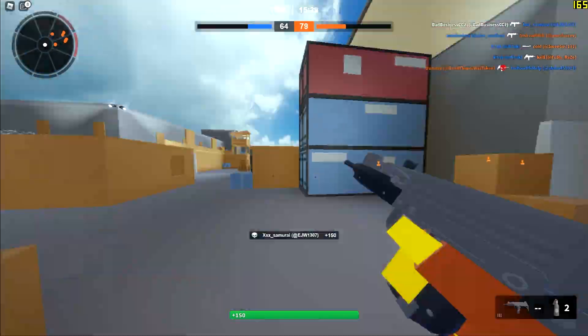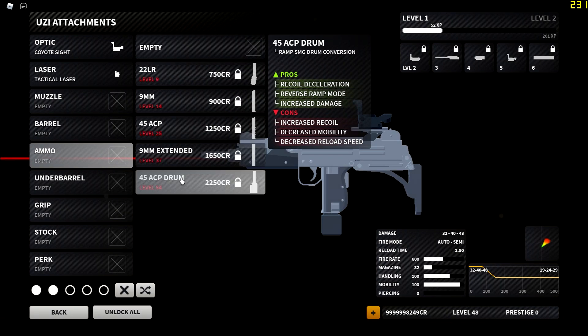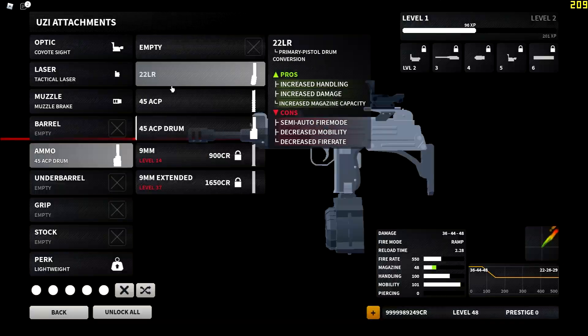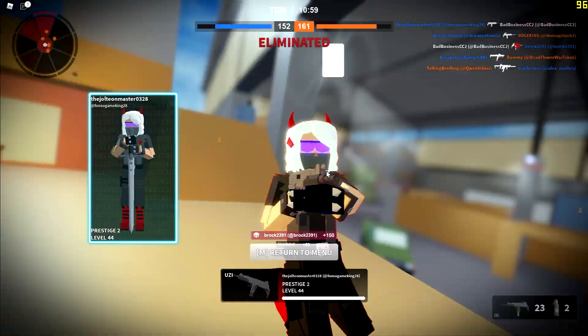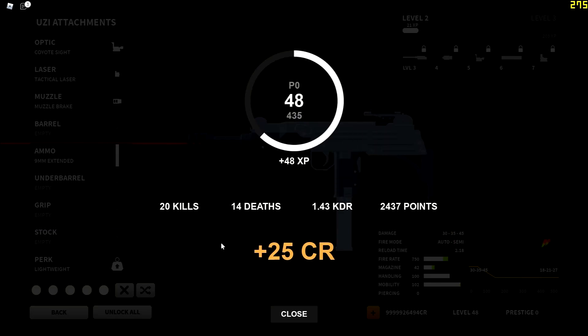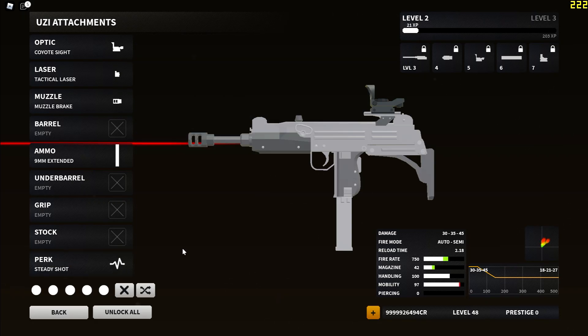After experimenting with all the ammo setups for the Uzi, I settled on the nine millimeter extended magazine. The iron sights were decent but I replaced them with a coyote sight to make beaming a little easier. Here's some gameplay with my attachment setup for the Uzi.